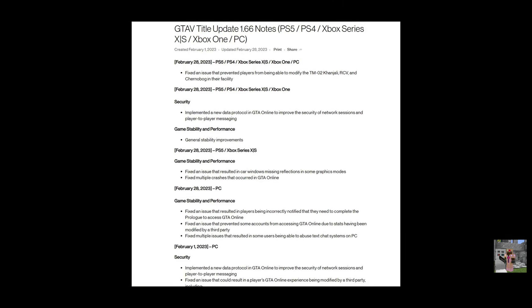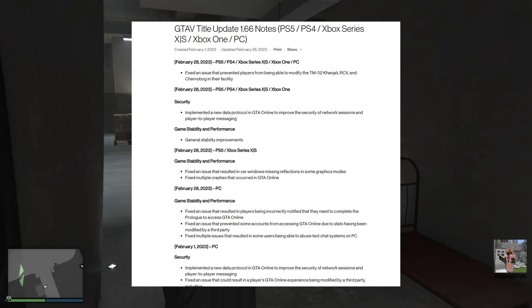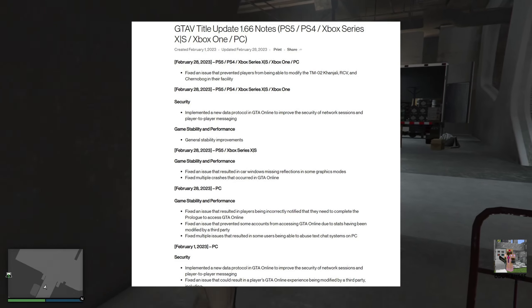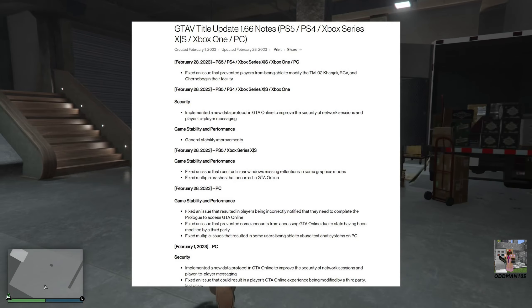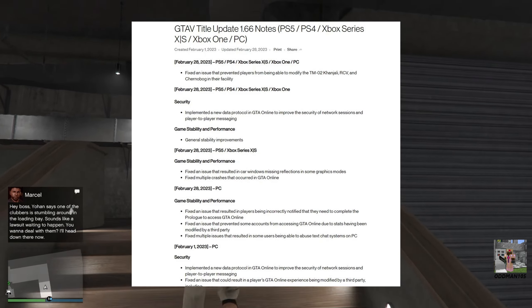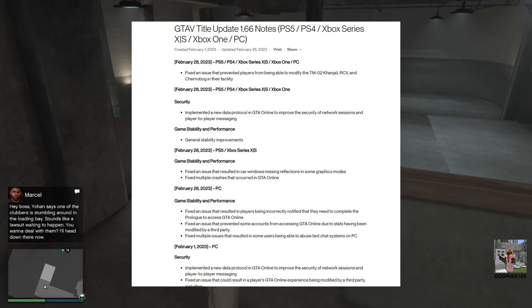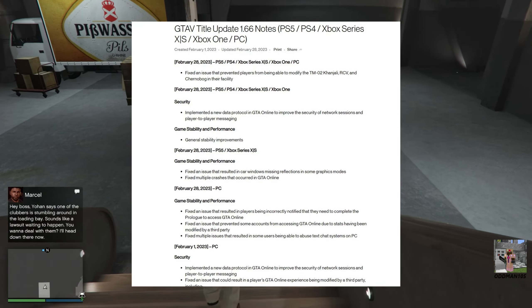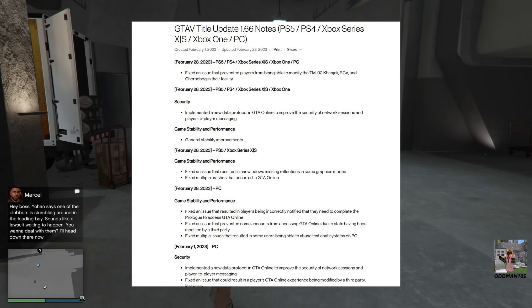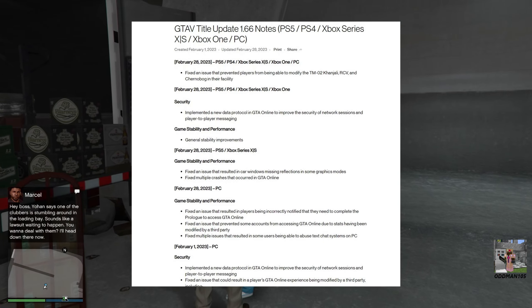For console users — both old-gen and next-gen — Rockstar implemented a new data protocol in GTA Online that improved the security of network sessions and player-to-player messaging. This is the exact same security patch that Rockstar issued on PC a month ago, now extended to console users, so this security patch exists across all platforms. Also on console: general stability improvements.